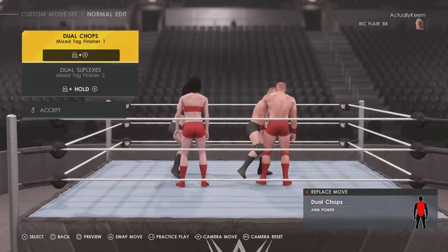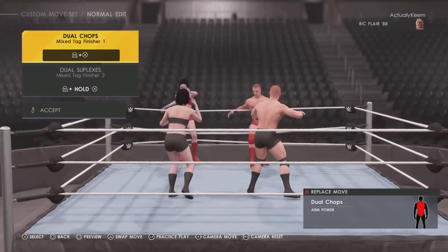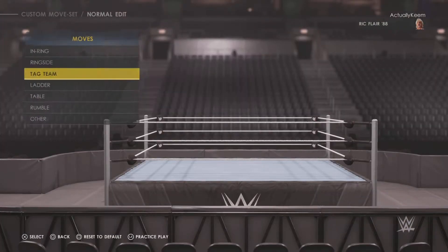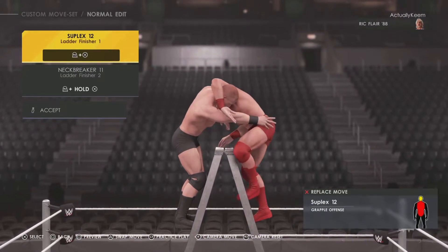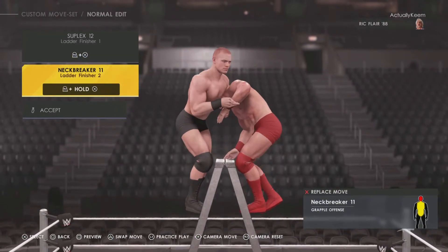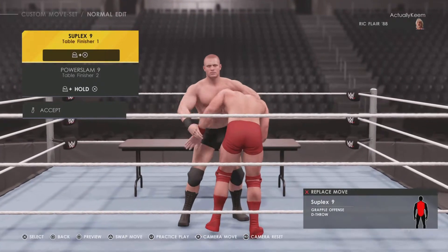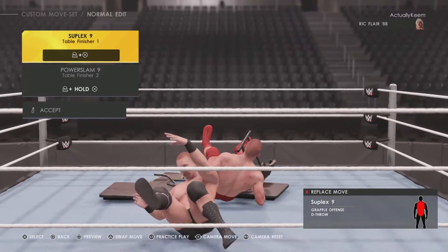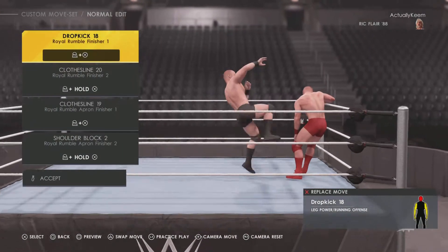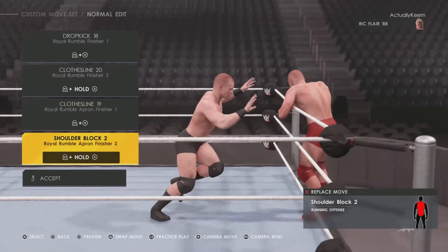Mix tags: you got Dual Chops, Dual Suplexes, Ladder Match Suplex 12, Neckbreaker 11, Suplex 9, Power Slam 9, Dropkick 18, Clothesline 20, Clothesline 20, Clothesline 19, then you got a Shoulder Block 2.